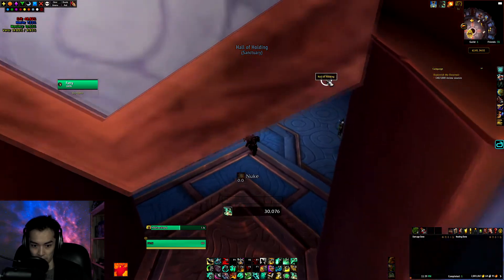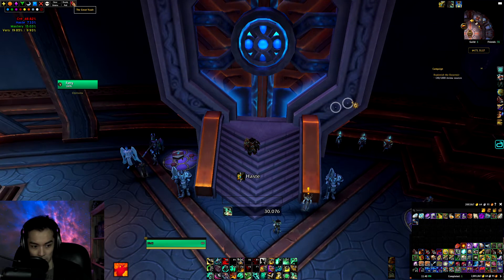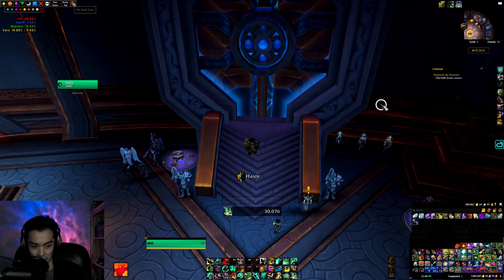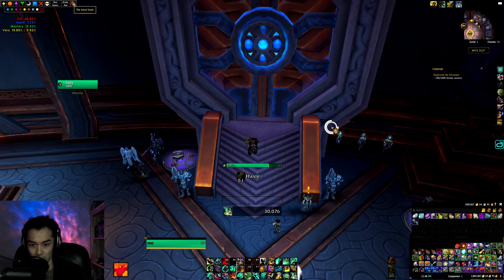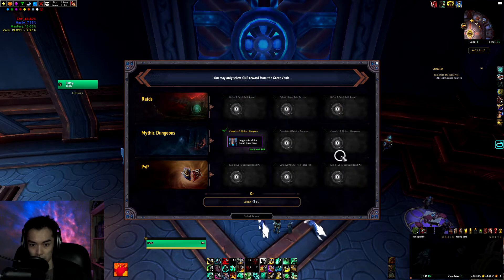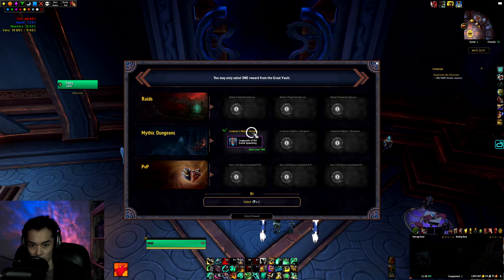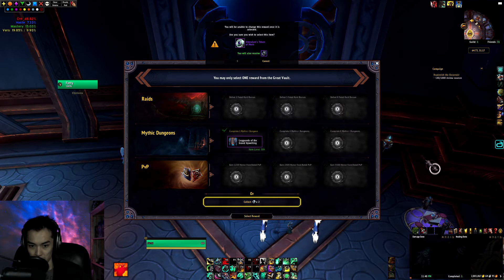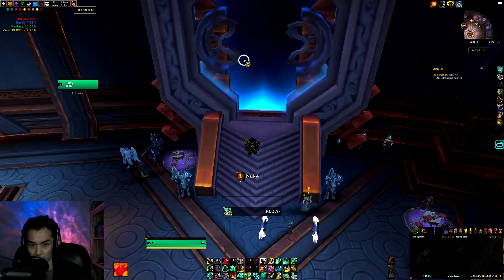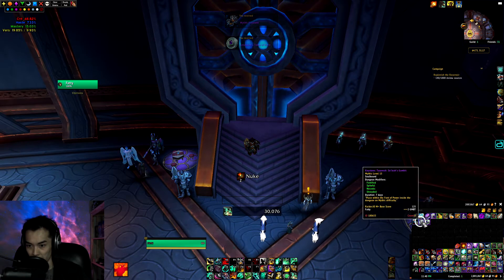Checking my Alliance Monk next. I'm going to leave my loot spec as Mistweaver on this one. Got tier legs — already have those. Gonna grab the tokens. We've got a Gambit 15 on this toon for our key.